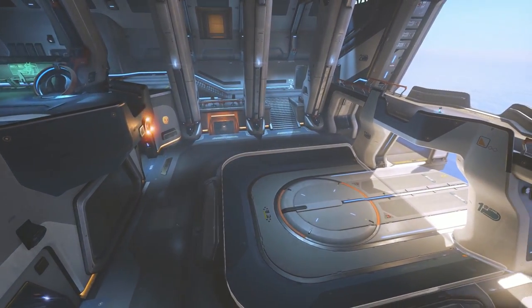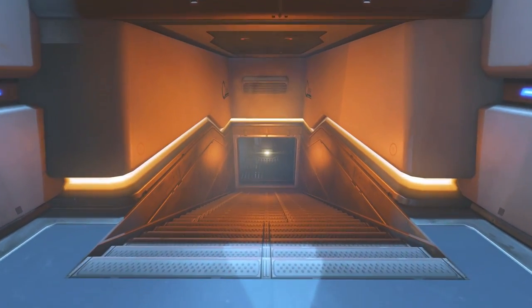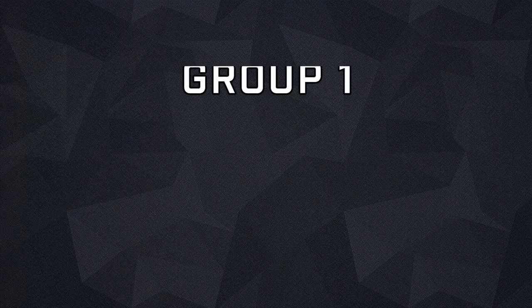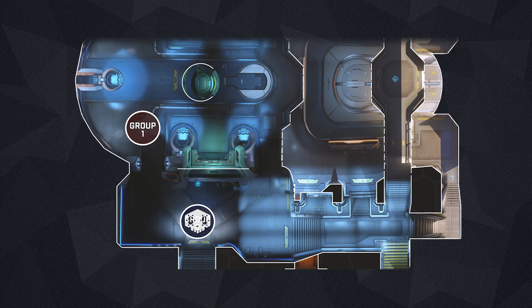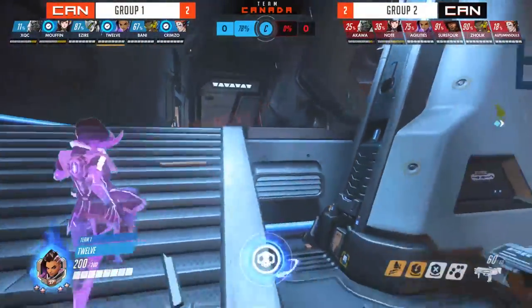Busan Mecha Base has two entrances to the point that are important to control as the defending team — the third entrance below is generally not favored because of how small it is and the pillar in the middle of the walkway. Group One has their EMP and wants to use it to engage first and win the fight off that. Their plan is to EMP Group Two right as they come out the door and follow up with Coalescence to dish out massive damage. As Acadia, playing under the name 12, sets up for his EMP, he notices Surefour all the way at the other door — this looks like a perfect scenario for Group One.